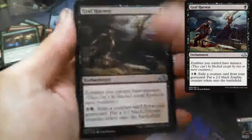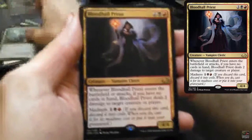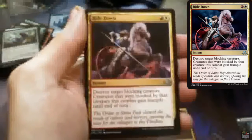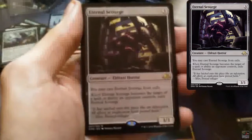We have Graph Harvest, Long Road Home, Macabre of Nature, and Blood Hole Twist. Hamlet Captain, Ride Down, Savage Alliance, and Eternal Scourge.